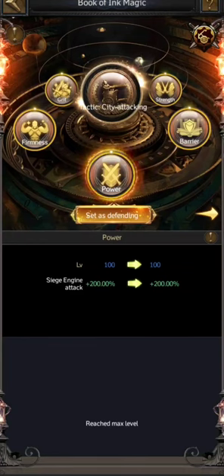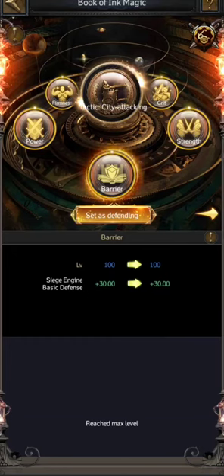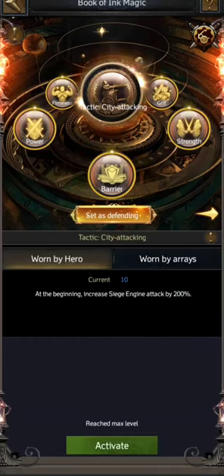We used to have these green tactics which had only one page with five attributes: attack, defense, health, basic attack, and basic defense. These are active attributes, so you were able to see those in your battle reports. Then we had this particular passive attribute which you can't see in your report, but it activates and helps you in battles.